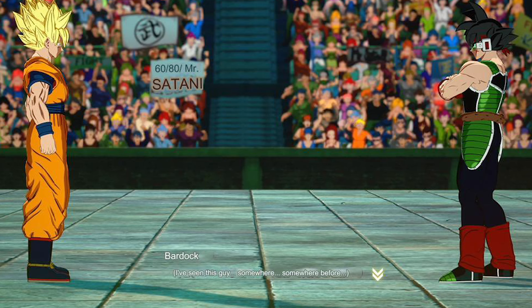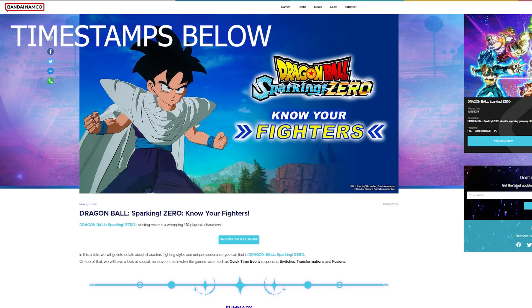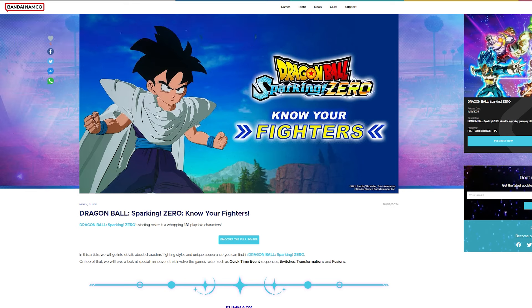I just want to get through this video and for any GIFs and vids, I'll show them at a portion of this video. So let's start. In this article, we will go into details about character fighting styles and unique appearances you can find in Dragon Ball Sparking Zero. On top of that, we will also have a look at special maneuvers that involve the game's roster, such as quick time events, switches, transformations, and fusions.